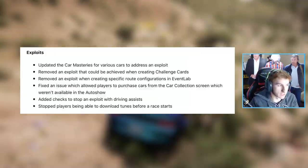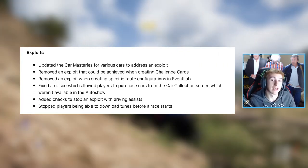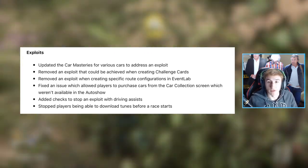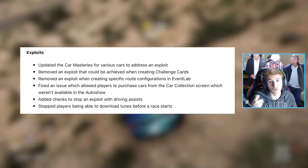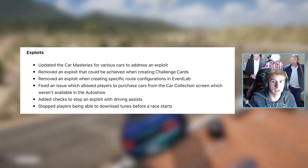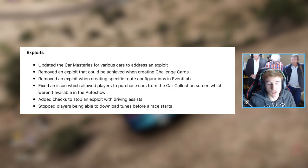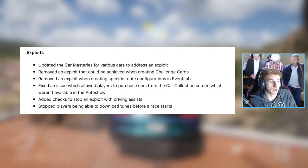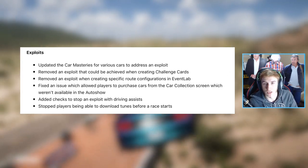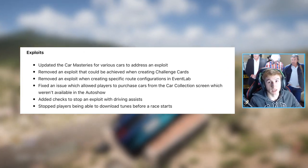The third glitch, as noted here, says they've added checks to stop an exploit with driving assists. This sounds like they have fixed AFK racing. If you turned all your assists on — auto steer, auto brake — and just taped your trigger down, you could literally leave your game playing and it would race for you. You could do 50 laps of any race and it would race for you. They have now added checks when you have these driving assists on, which probably makes AFK driving impossible.